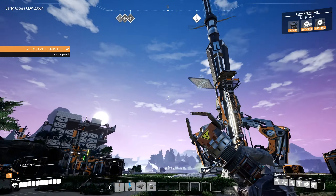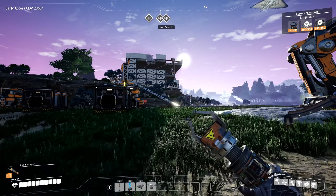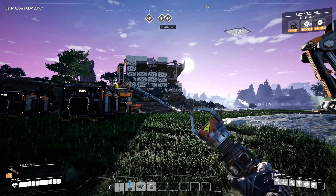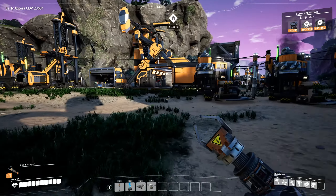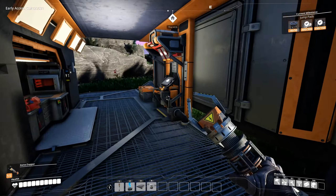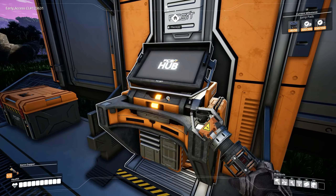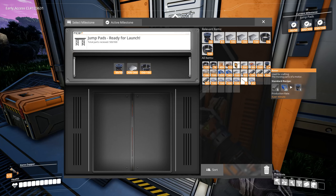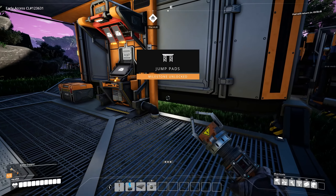Hello everybody and welcome back to Satisfactory. We do have two factories up and running — beauty-wise they will not win any contest, but functionally it is fine. Of course we're not going to keep them forever — they're doing the job but we can get rid of them just as easily. As you can see we have a few things left in our inventory, and I think it's time to advance in the technology. We have a jump pad right now and we already have some rotors, so let's activate the last milestone of this tier.